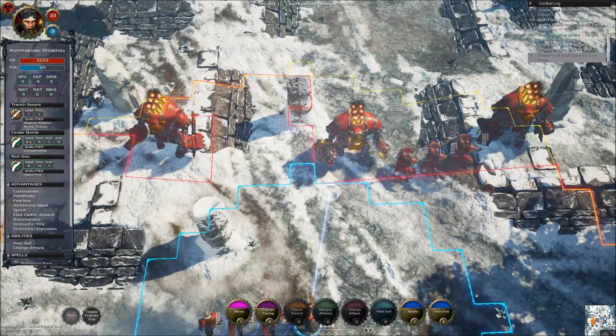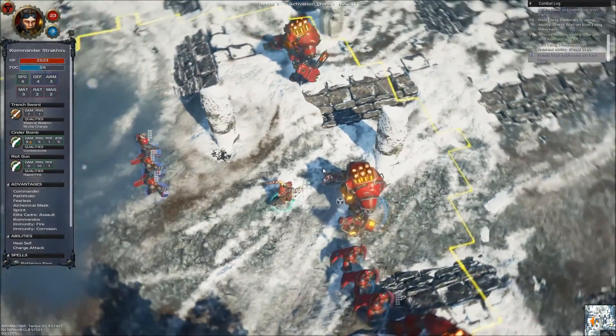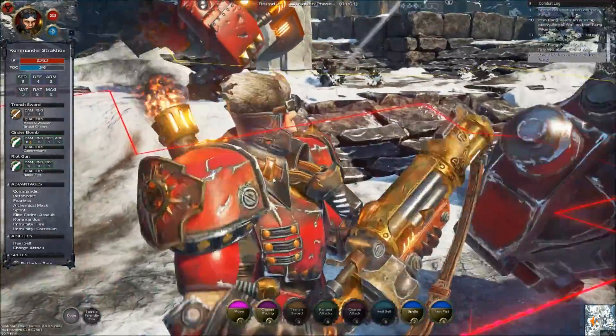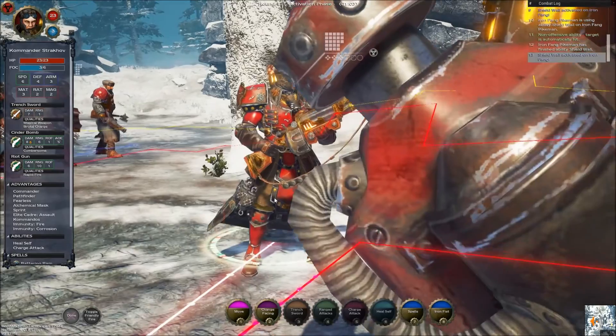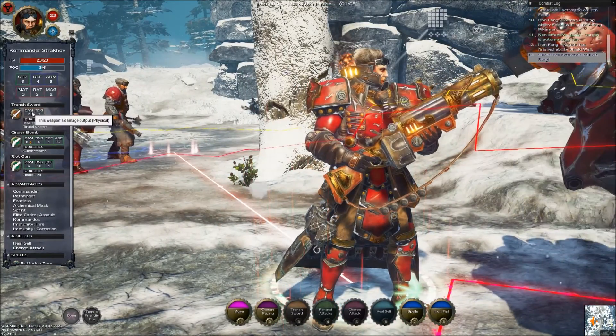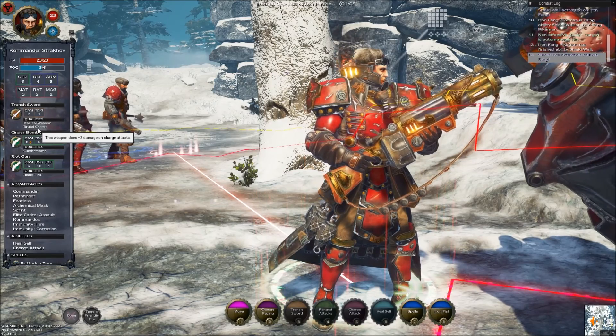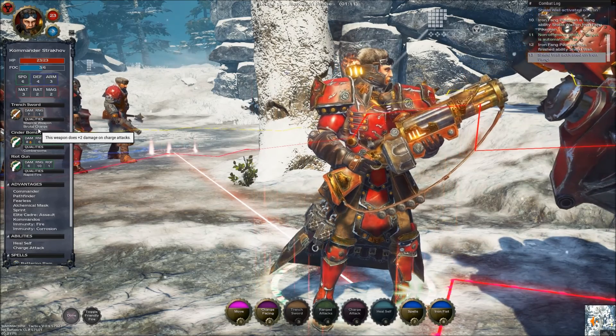Let's look at Commander Starkov. Let's move him up. His abilities — he's got a Trencher Sword, which is just damage 7. It's got Magical Weapon and Brutal Charge, which does plus 2 on charge attacks. That's pretty cool.